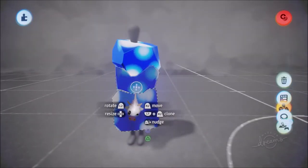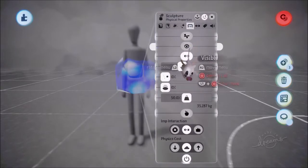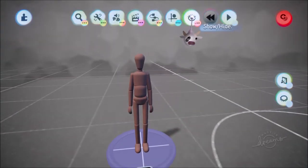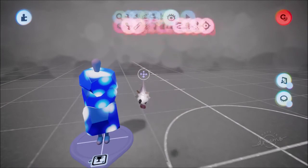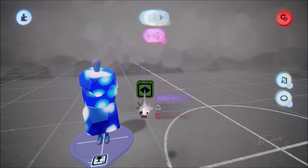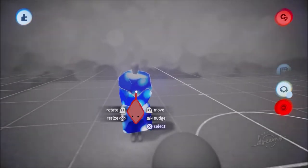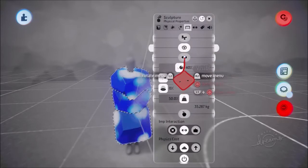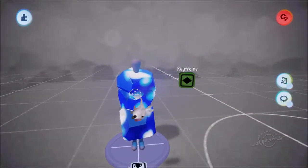While still in here, change it so that the ice block is not visible and not collidable. Then go to show and hide, turn off preview invisibility. Then go to animate and stamp down a keyframe - in this keyframe go into all three of the ice blocks and make them visible and collidable again. So when this keyframe is triggered, the ice cubes will become visible.